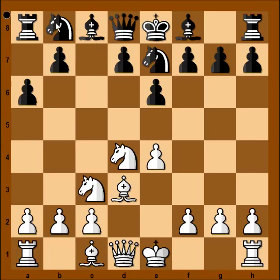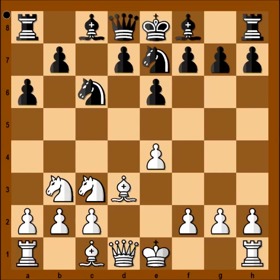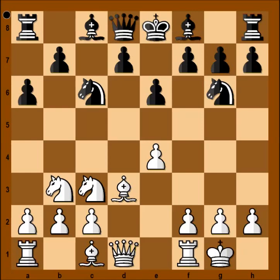Knight to c3, knight from b to c6, challenging the knight on d4. And Tal doesn't want to exchange the knight. Knight to b3 was played. Knight to g6. Tal castled kingside. b5 — expanding on the queenside and making room on b7 for the light-square bishop.